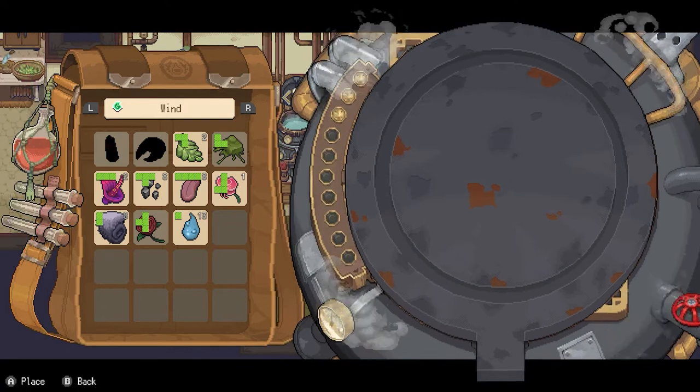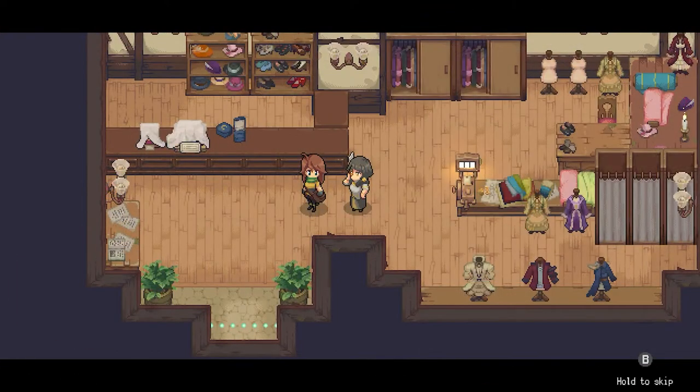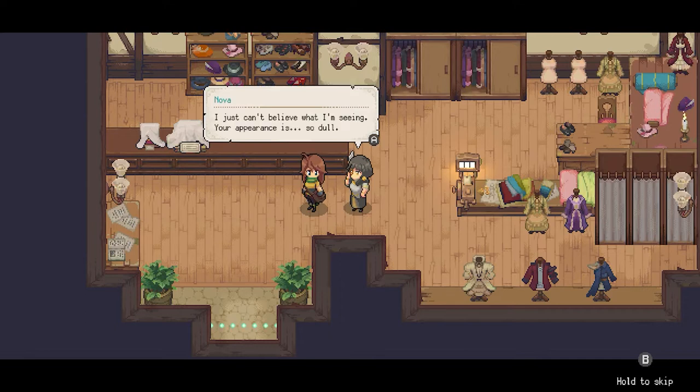From that point on you go about fixing whatever issues the previous chemist has caused, getting to know all of the residents and their stories, and curing the citizens whenever they fall ill.